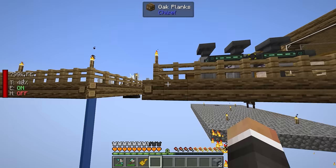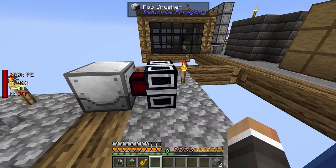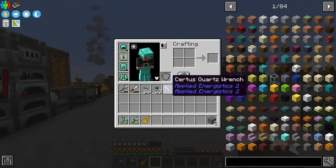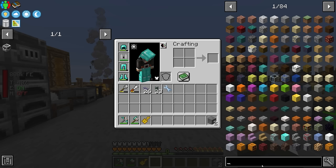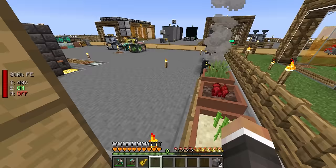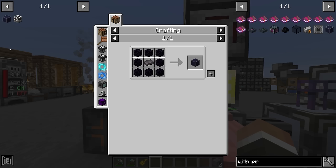Speaking of nitro, that leads me to the first thing I want to work on today: the automation of nether stars. Right now we have a lot of the infrastructure — we have wither proof blocks and our mob crusher. The only thing standing between us and fully automated nether stars is a wither builder, a really cool machine from Industrial Foregoing that will automatically build withers so long as you provide it with wither skeleton skulls and soul sand. We're also missing more wither proof blocks to fully encapsulate a wither so it doesn't blow up the wither builder.